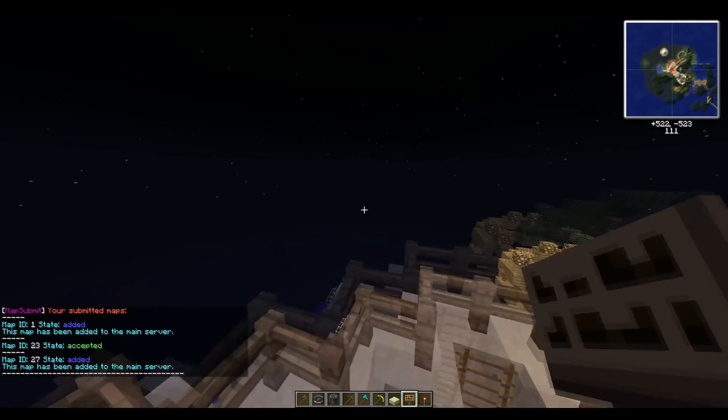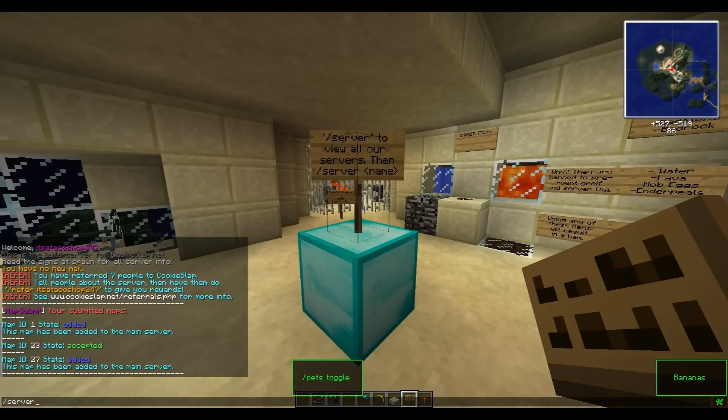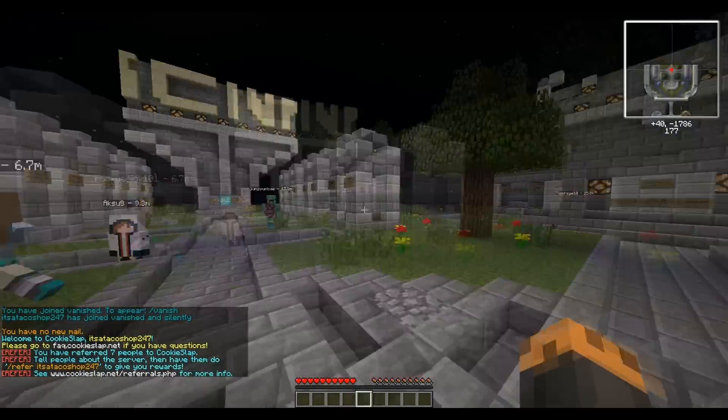And another great feature is you can do slash server, and it shows all the servers we have up. So we have Build and Slap up, so I can do slash server slap — boom, I'm back on Cookieslap.